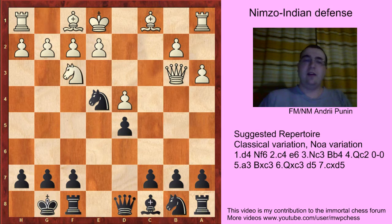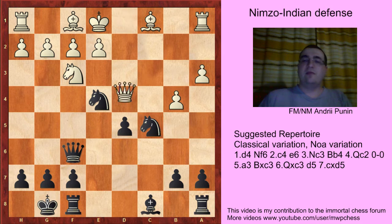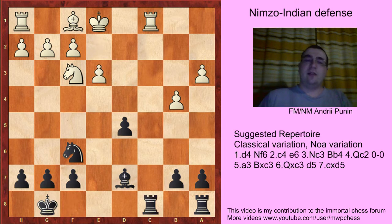After Qb3, White takes d5, Nf3, and like in the previous line with Bf4, we attack the center: c5, dc, Na6. Maybe the best move for White was Qd1, then Na8 — but Qf6 comes, Qd4, Nb3, Qf6, Nxf6, Rb1, Nc1, Rc1, Bd7, Nf3, Rf8. White is slightly better in this endgame due to the weakness of White's queenside.